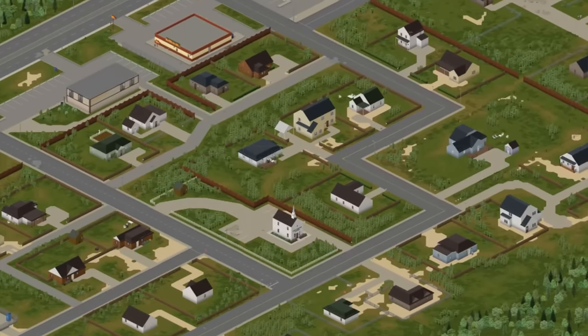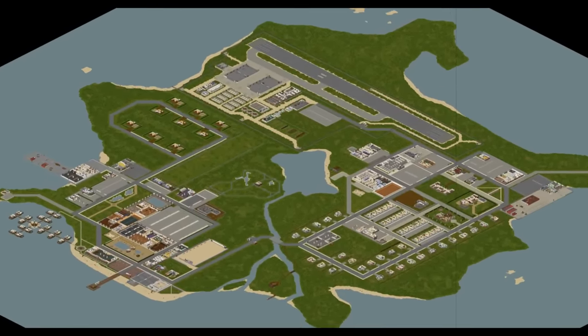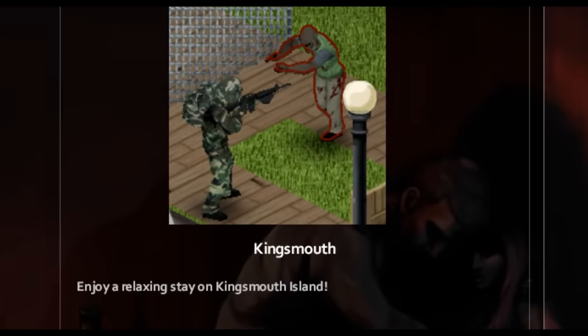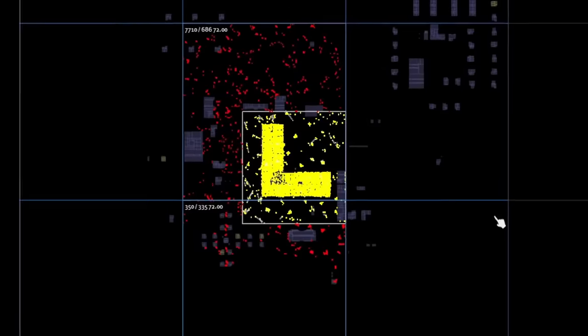Project Zomboid is a game that famously takes place in the state of Kentucky. But did you know that there's an official tropical island map for the game? It's hidden behind a challenge wall, but the name is called Kingsmouth Island — a Caribbean resort boasting some quaint shops, a military airbase, and a massive resort.